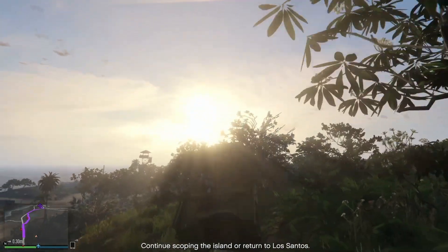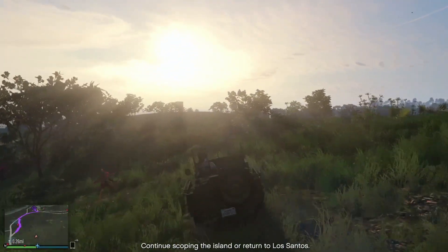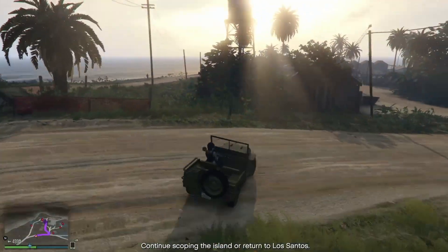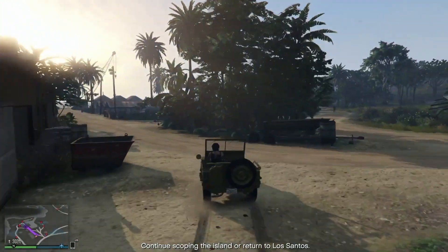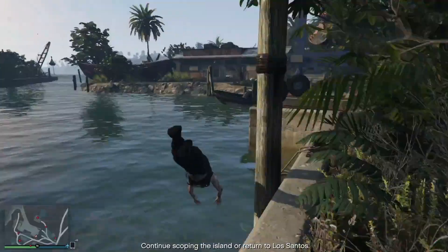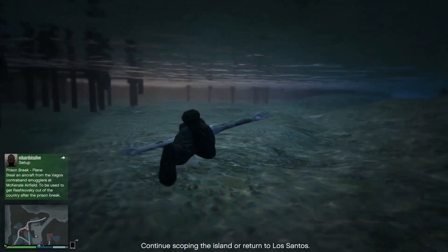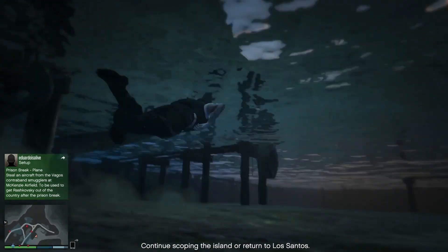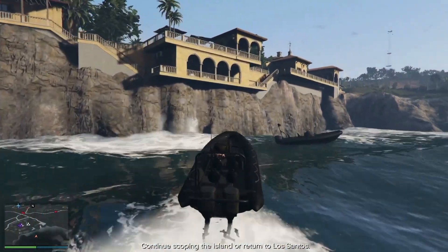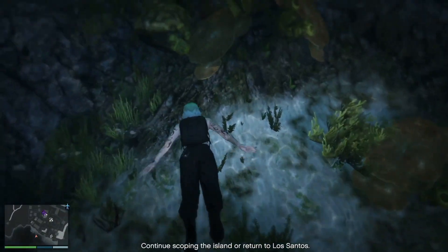Once you get to the docks, take a picture of it to scope it out. Keep an eye on your mini-map — make sure you're not being spotted by any guards or cameras. Steal a boat and make your way over to the drainage tunnel. When you get over there, there are lots of guards, so go really slow and don't rush it or you'll get caught and have to restart. Wait for the guards to walk out of the area, then get to the boat and get out as quickly as possible. Being underwater should keep you safe from detection.